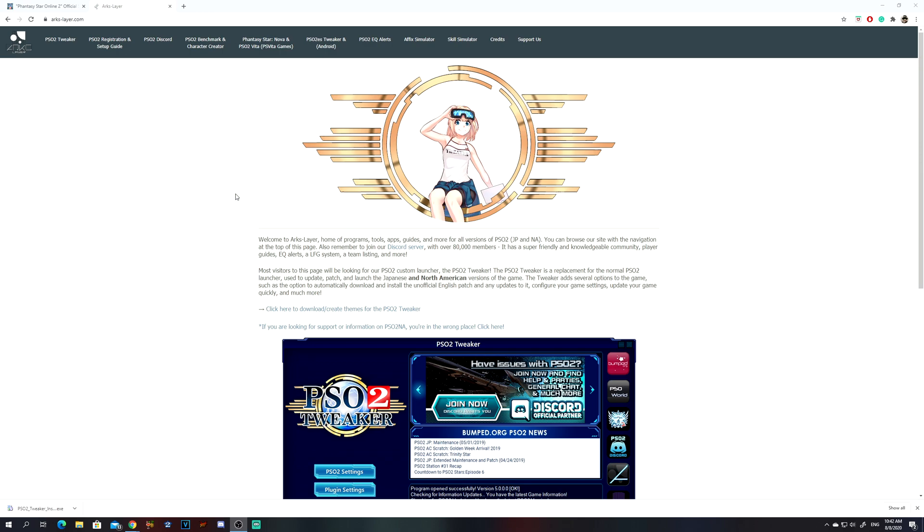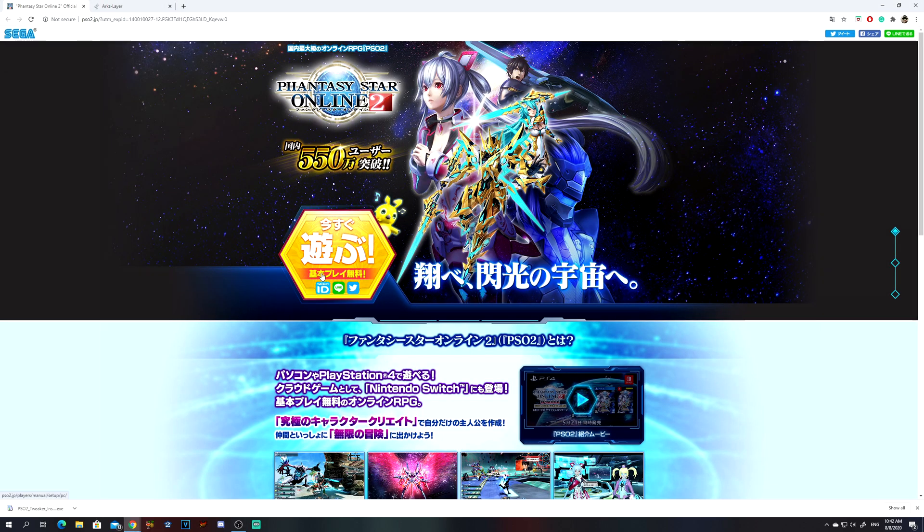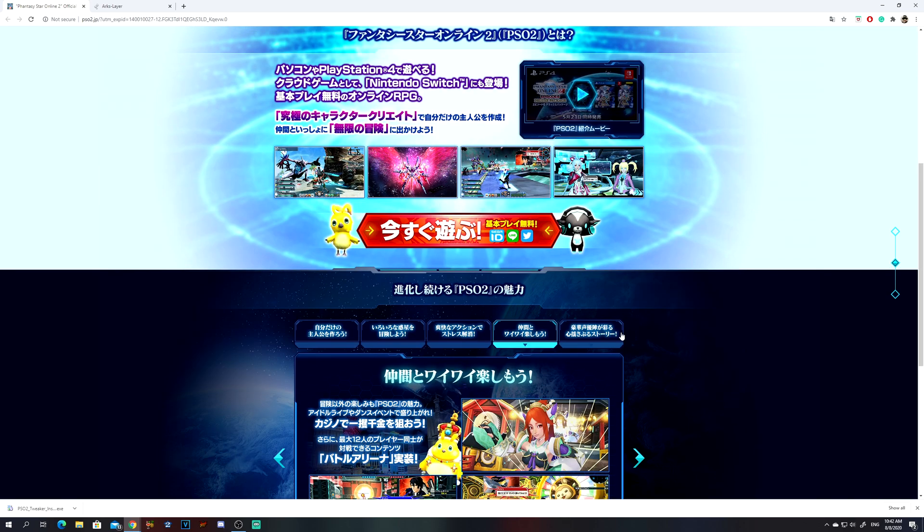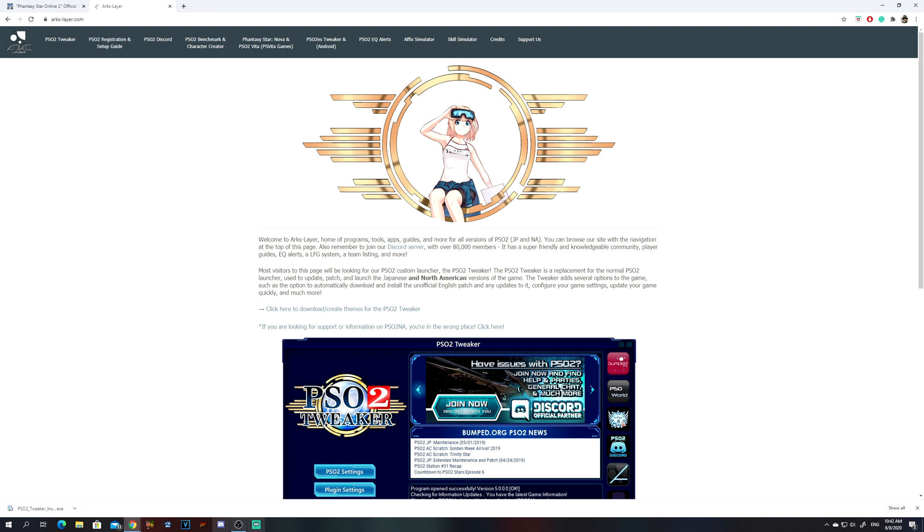If you want to look in the description, there will be time skips. If you have not installed the Japanese PSO2, the easy way to do it is through the tweaker. You can go to the main website and download it through there, but I cannot understand these buttons — I try to translate this thing and it does not translate half of it. So the best way is to actually get the tweaker.